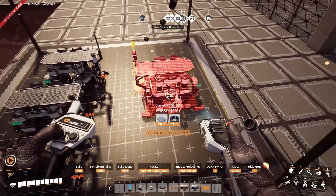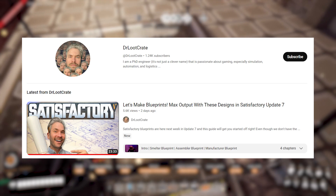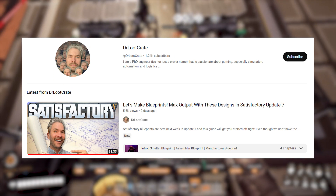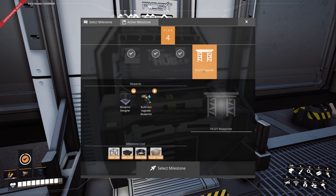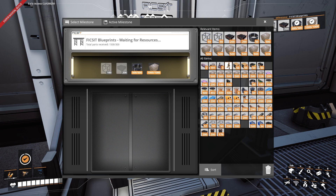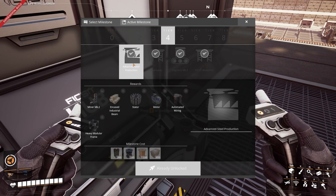I'm also going to point you toward a video that popped into my suggested feed from a Satisfactory YouTuber called Dr. Loot Crate, who made a great video about some of their blueprint ideas that you can copy for maximum efficiency. To unlock blueprints, you'll need to be at least on Tier 4 and unlock the milestone in the hub. If you're progressing through the game normally, this means you'll be able to unlock blueprints at the same time as Advanced Steel Production and Mark III belts.